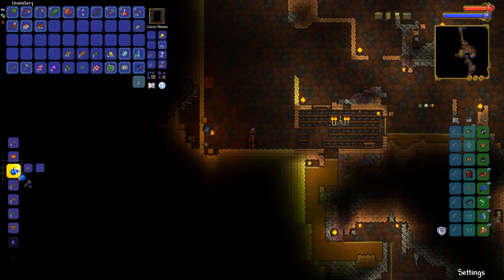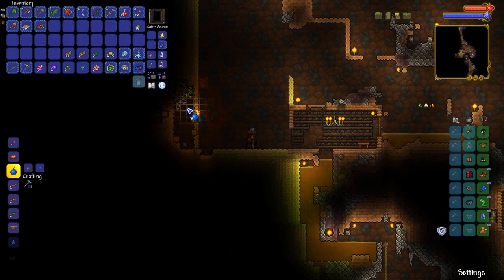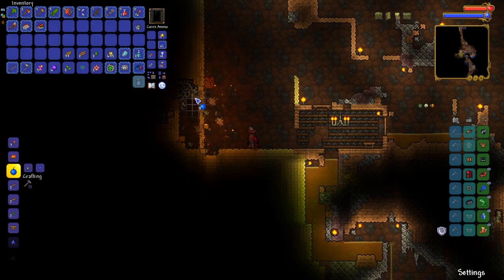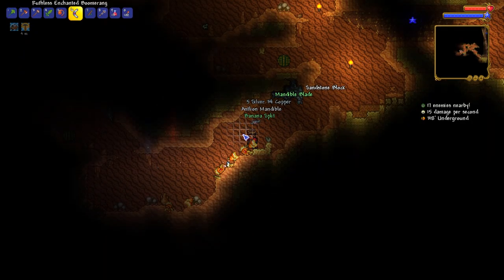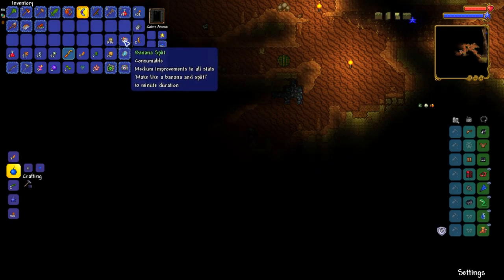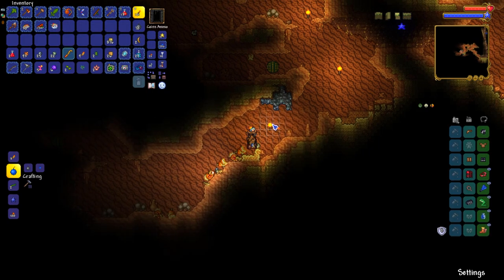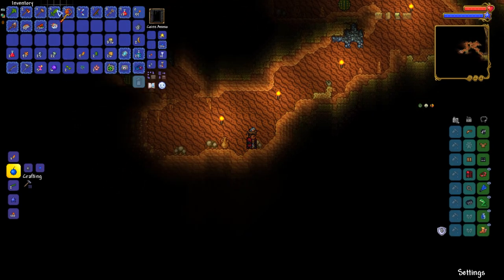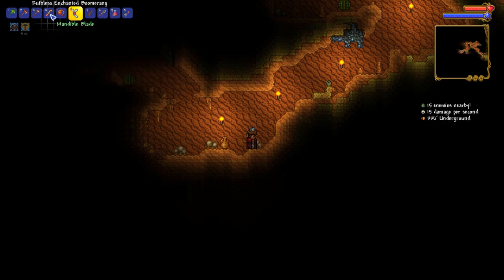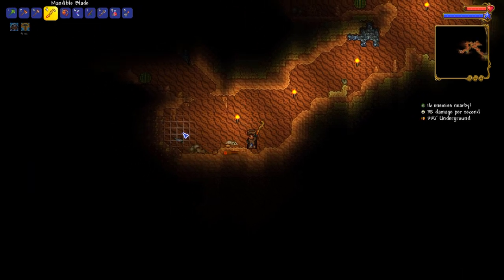I never thought I'd see the day where I'd use sticky bombs to break into an underground desert biome — but weirder things have happened. I've taken down King Slime twice today. A banana split dropped from an antlion! We also got a mandible blade — that's actually a good upgrade. We don't have an enchanted sword on this Let's Play, so I'm pretty darn stoked about the mandible blade. It's auto-swing, which is a very nice surprise.